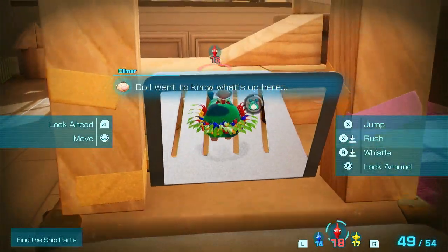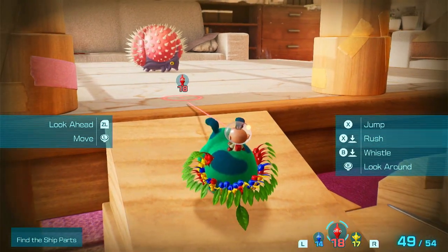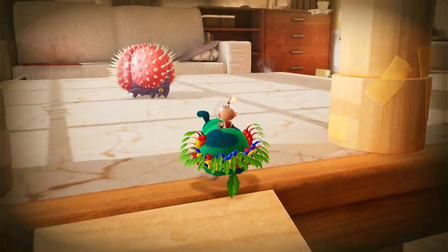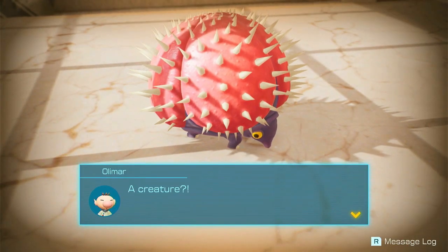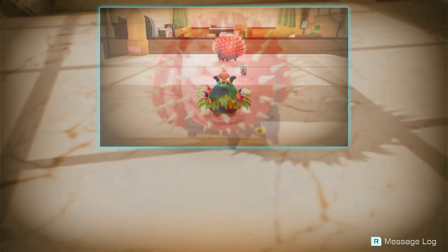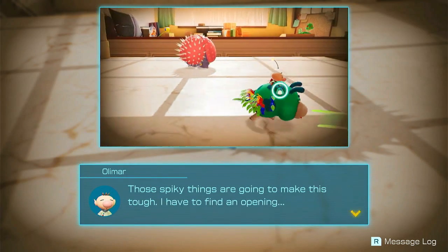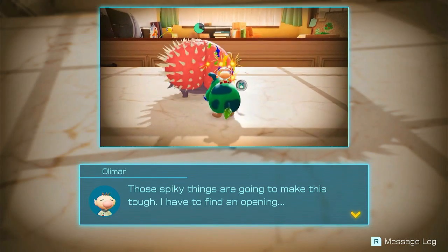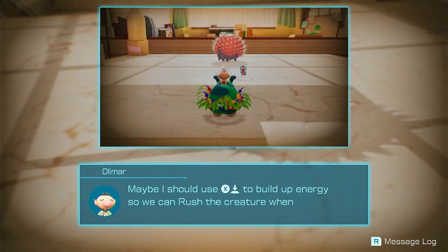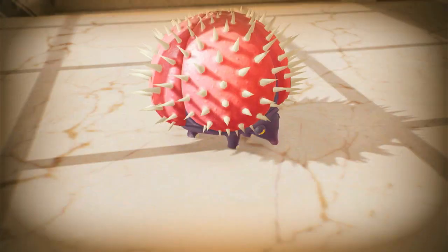Do I want to know what's up here? Probably. Maybe not — ah, that thing's alive and I don't think I want to dash into it. A creature. I don't see any ship parts — could that thing have swallowed one? Those spiky things are going to make this tough, I have to find an opening. It shows me exactly what will happen if I just wait. Maybe I should use X to build up energy so we can rush the creature when the time is right. In the meantime let's circle it and wait for a chance to strike.